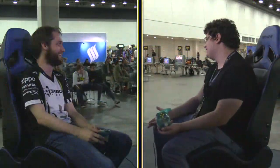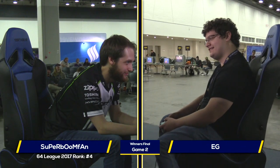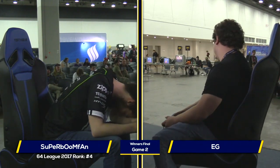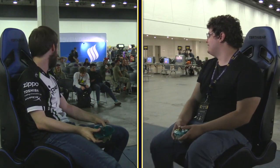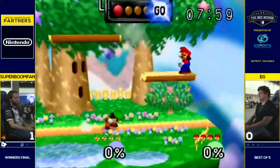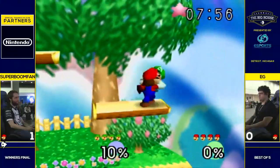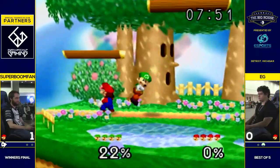I want EG to BM and make a counter-pick to Falcon here. I'd like to see EG's Falcon. It just goes to show you the skill gap and skill curve in this game — Boom can ditto with any character, basically everyone here at this tournament. He's a lock, he's a shoo-in to win, and just giving a little tutorial for the fans at home on how to use the character. He's just that good at the game.